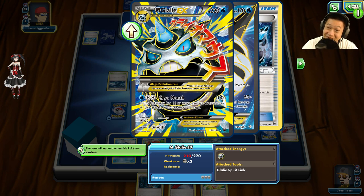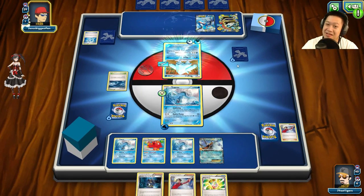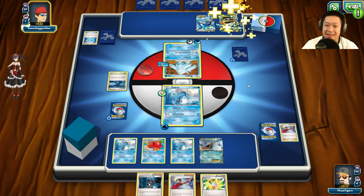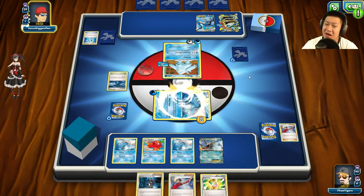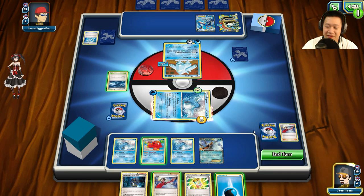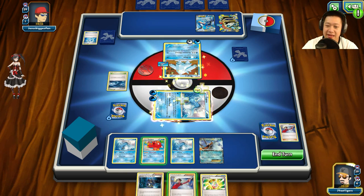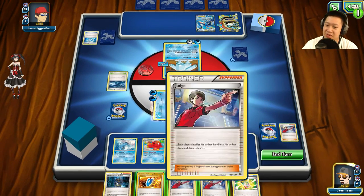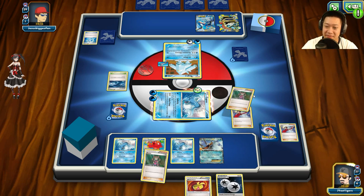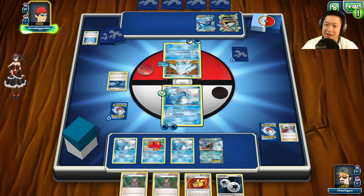Kyogre and Regice are out there along with Mega Gallade — Cryo Mouth does 150 damage, so this is really hard. He puts a Double Colorless Energy on and gets the first attack, then uses Lucky Helmet. He paralyzes me with 30 damage! I'll put an Energy in the card, take the risk and heal up. It looks like using Archie's Ace may be possible if I can get Mega Swampert down. I end my turn not paralyzed — he can't one-shot me regardless.